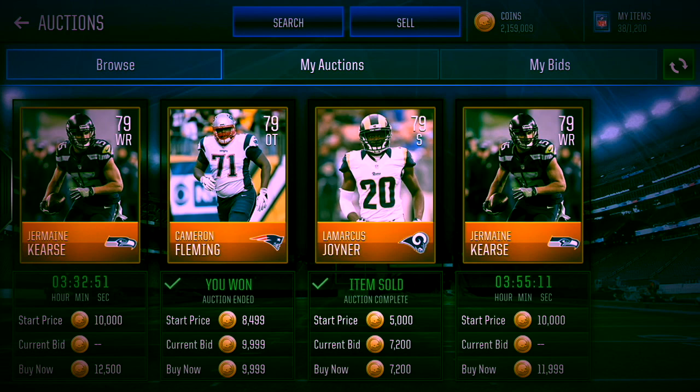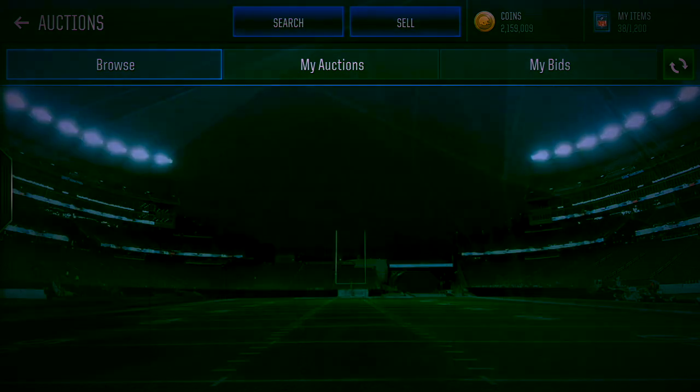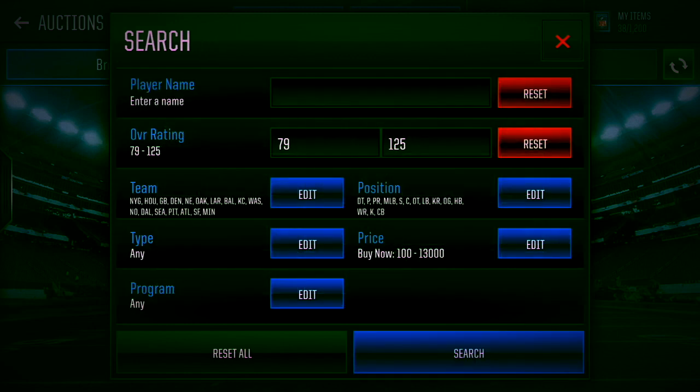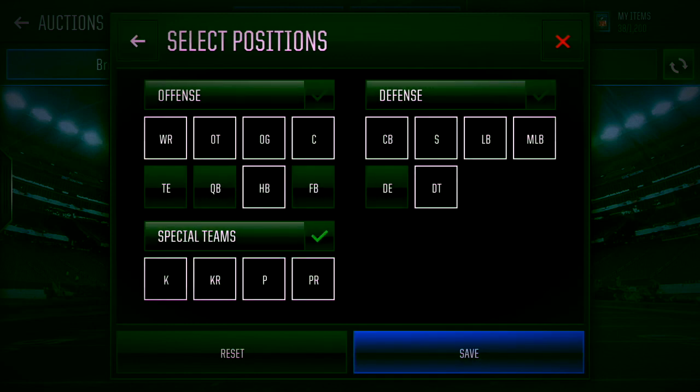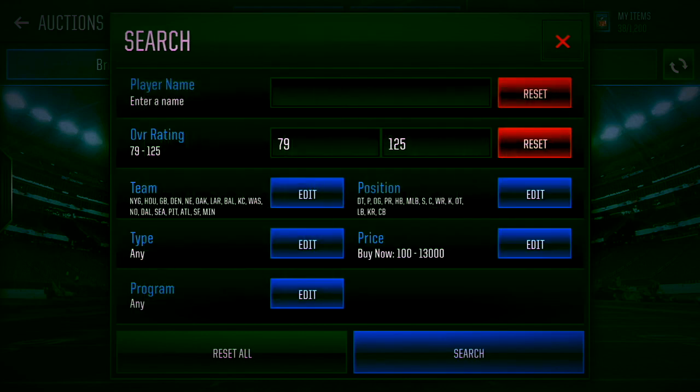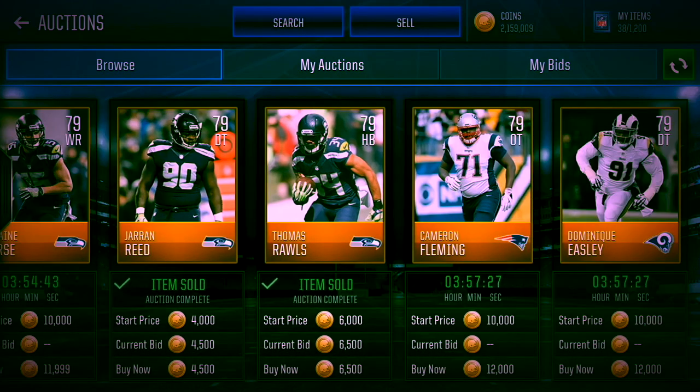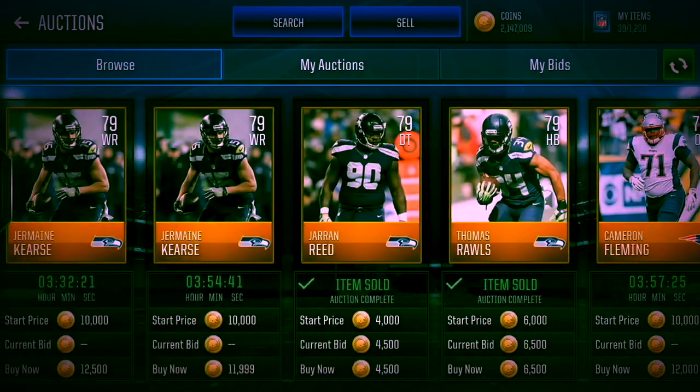This is the money filter - the hella money filter - the one filter you will use for a very long time until they release new programs. Here are the teams you want to select - screenshot that. Take out all positions except for tight end, quarterback, fullback, and defensive end. You want to go minimum rating 79 and max buy now 13k.